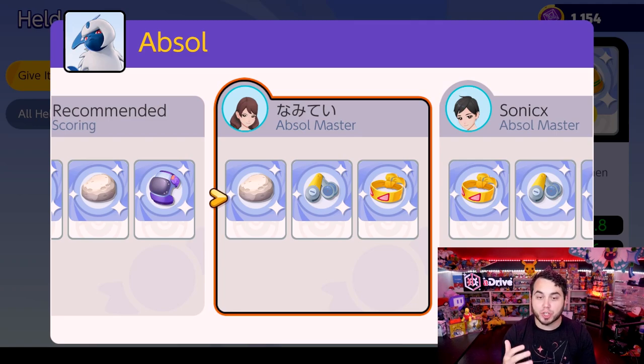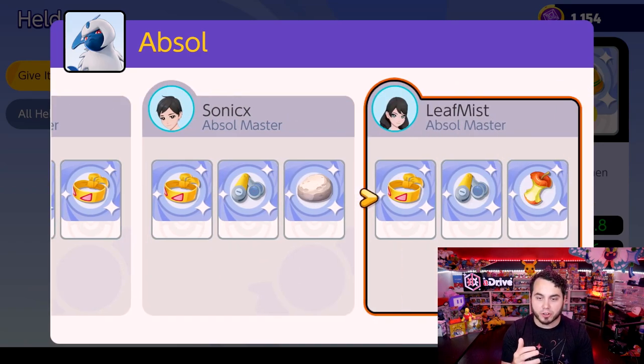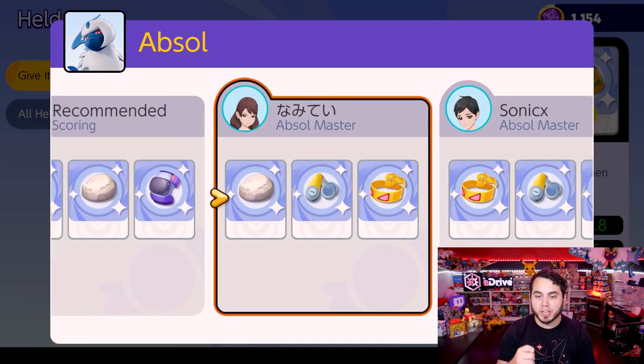Absol is taking advantage of Scope Lens to increase its critical hit rate, going along with its Super Luck passive. Float Stone for moving around faster, and Muscle Band to increase basic attacks and attack speed. One player is running Leftovers in exchange for Float Stone to get residual health in the jungle. Ultimately, you'll want to run Scope Lens to increase those critical hits and Float Stone to get around the jungle faster.